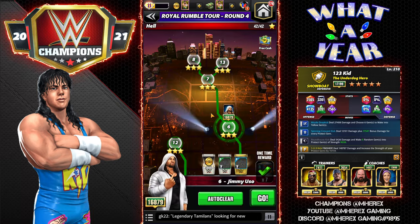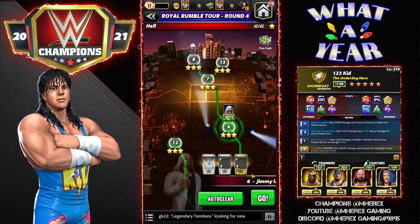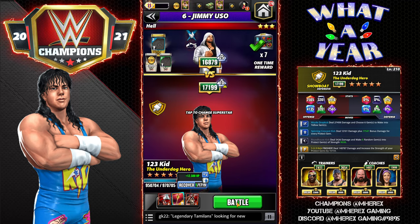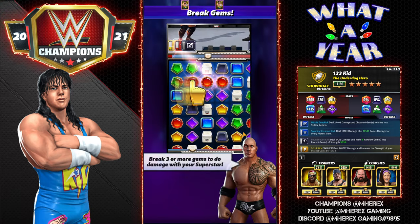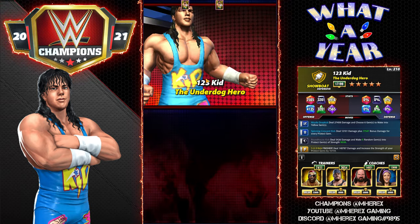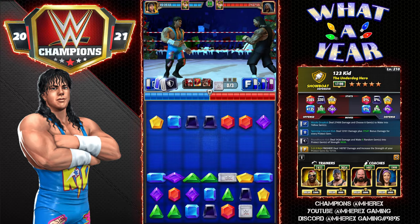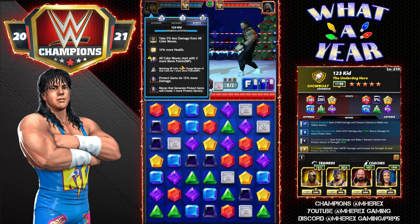We're going on the Royal Rumble Tour, hell mode — the hardest one — facing Jimmy. This is the best showing because he's very strong and Jimmy has a class advantage plus he's strapped, giving him essentially a 75% gem damage boost. If an acrobat can't kick out, no one really is going to. I have two perks active: plus 2 MP and plus 1 for matches.